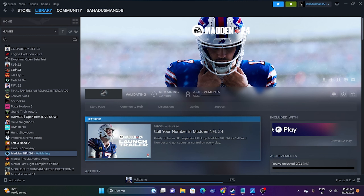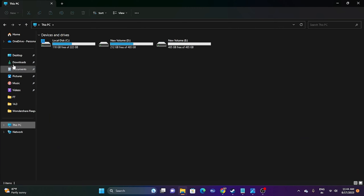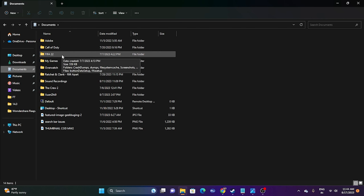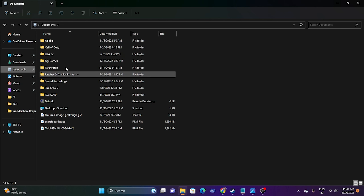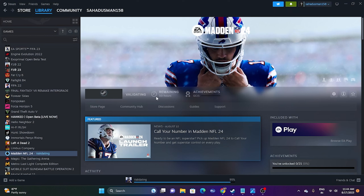The next step is to delete the saved game file. Open File Explorer and navigate to Documents. Find the Madden NFL 24 folder — it may appear as a number like '36522.' Delete that folder. Keep in mind you will lose all your game progress, but this can fix the crashing issue. After deleting it, close the explorer and try launching the game again.